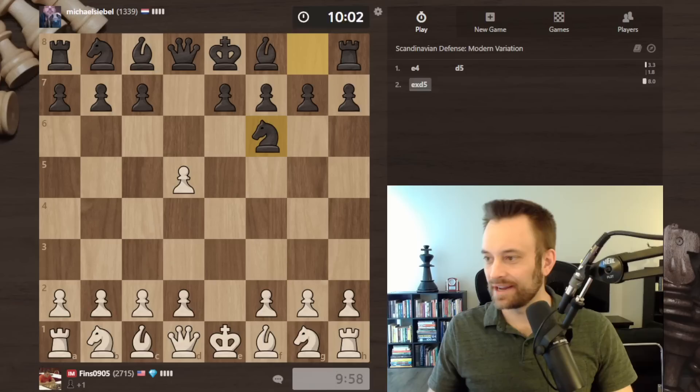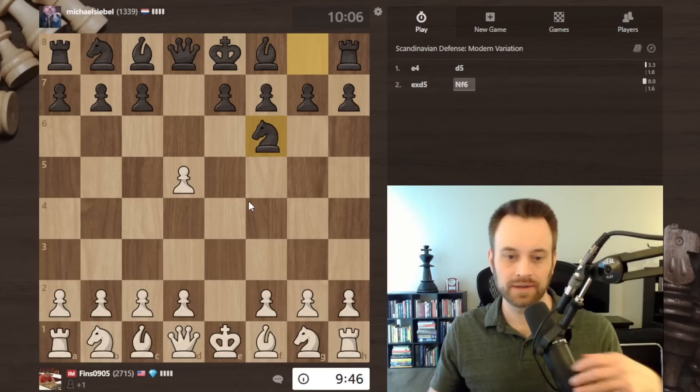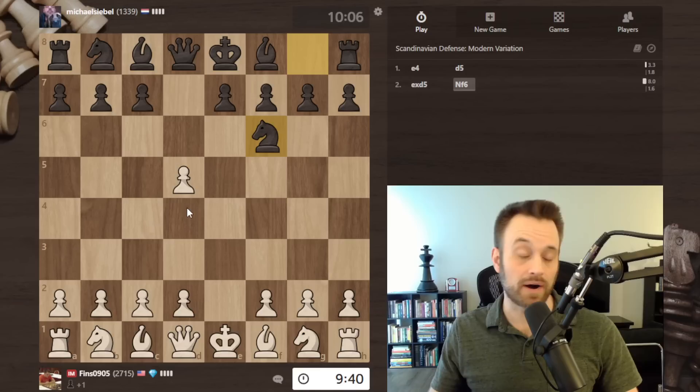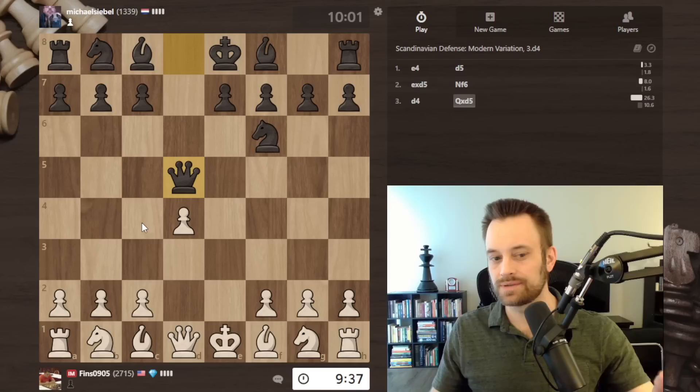Black plays knight f6 on move 2. This is the so-called modern Scandinavian. I'm a proponent of queen takes d5 instead, although this is a perfectly legitimate line as well. If black plays this way, they're usually hoping white goes into pawn preservation mode and tries to keep the d5 pawn. I'm going to propose simply playing d4 here — this is my go-to.